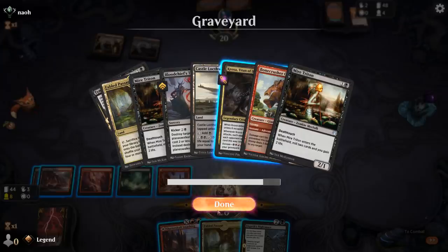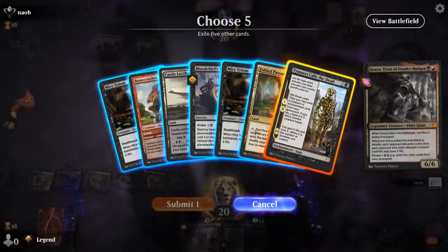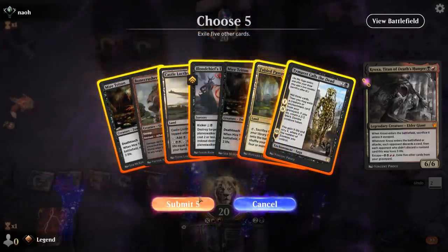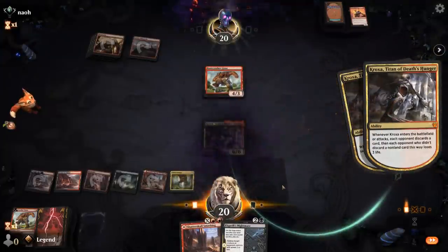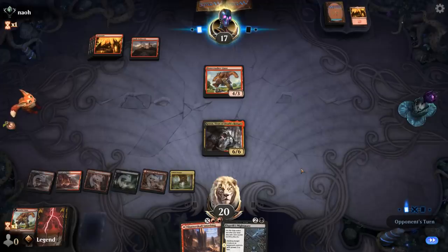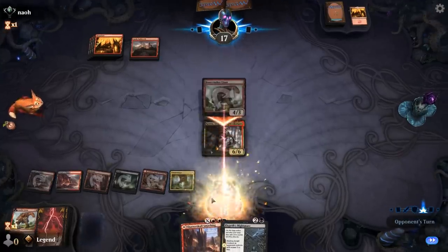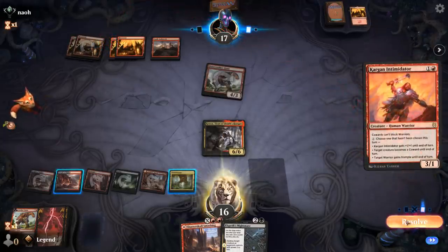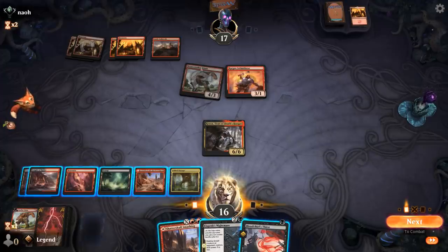I could hold Fabled Passage or just play it without sacrificing yet. I want to leave creatures in the graveyard for Tymaret Calls the Dead. My opponent is attacking — I'll take it. They could also have another Stomp to finish off Kroxa. When we have Smashing in hand we can easily get rid of their giants. Intimidator doesn't die to my Nightmare unfortunately. If my opponent has another Bonecrusher they could pump, block, and use Bonecrusher to finish off Kroxa.